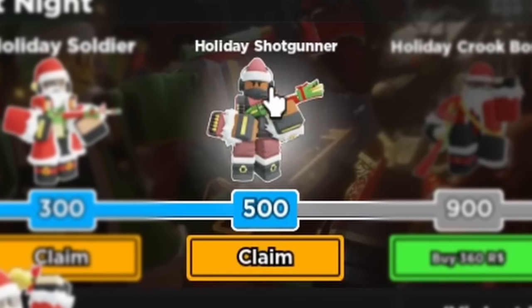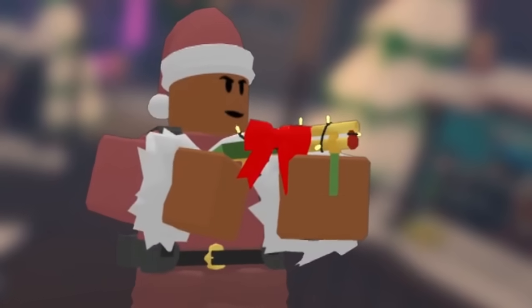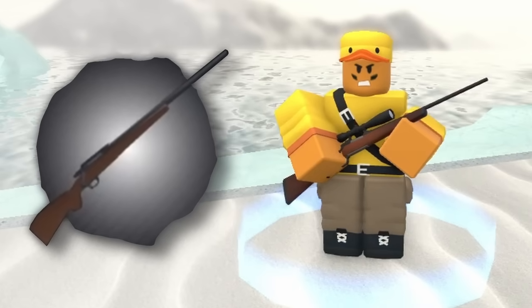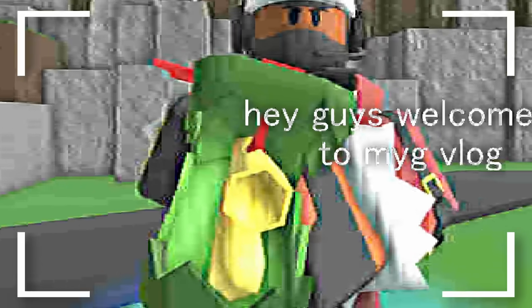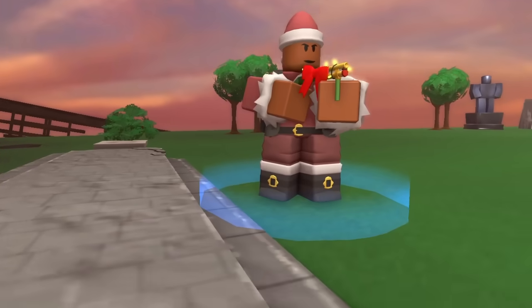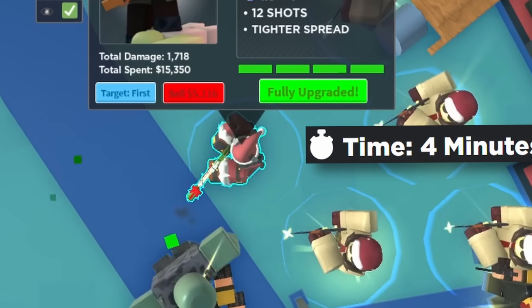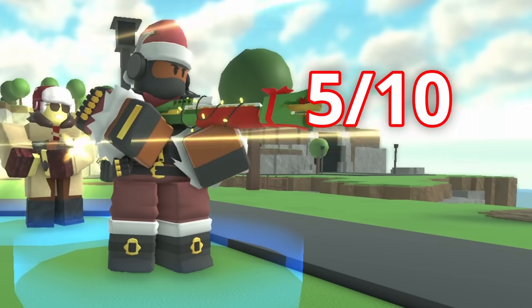One thing this new season pass does very well is incorporating the theming into the weapons as well as the tower itself. In the Shotgunner specifically, you can see the brand new model for the gun, with an open present acting as a sort of dragon's-mouth barrel. However, other than the gun, the skin itself is very basic, and similar to Soldier, this is a tower I very rarely use. As such, it doesn't really stand up to some of the other skins — 5 out of 10.